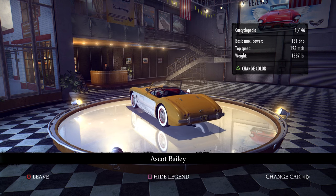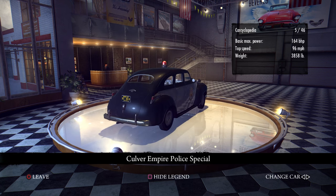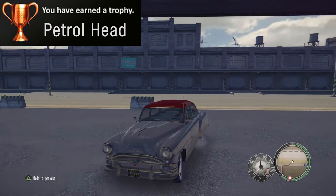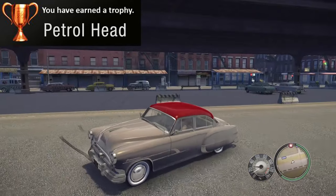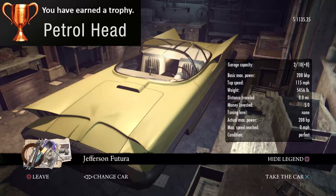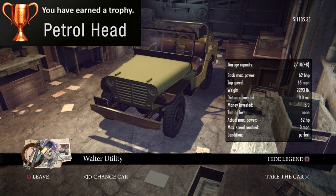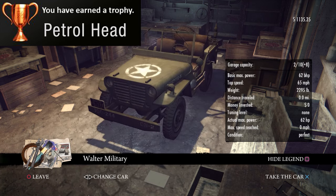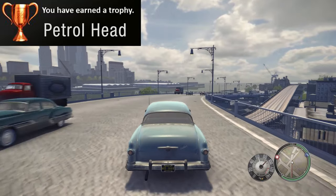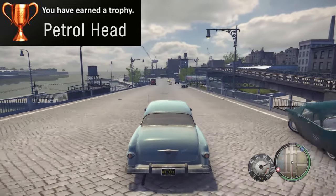There is one more collectible trophy but it doesn't really ask you to collect them — instead you drive them. You have to drive 30 different vehicles in the game to unlock the Petrol Head trophy. One thing to keep in mind is that the story has a couple of time skips, so more models of cars will appear over time. This trophy is also a lot easier on the PS4 version because they will fill your garage with goodies right off the bat, including the very excellent Samson Drifter from Mafia 3. Considering there are way more than 30 types of cars in the game, you should get 30 pretty naturally as long as you're breaking into cars and using them regularly.